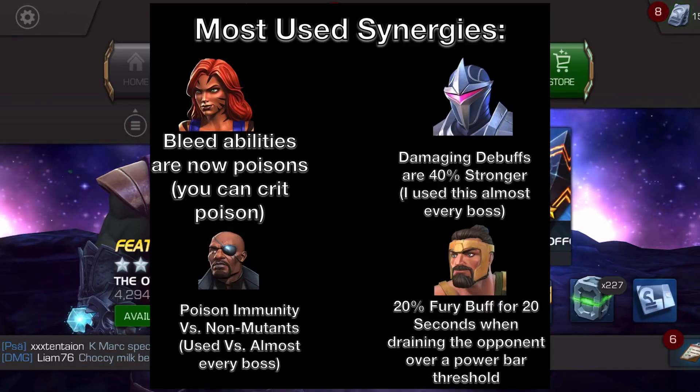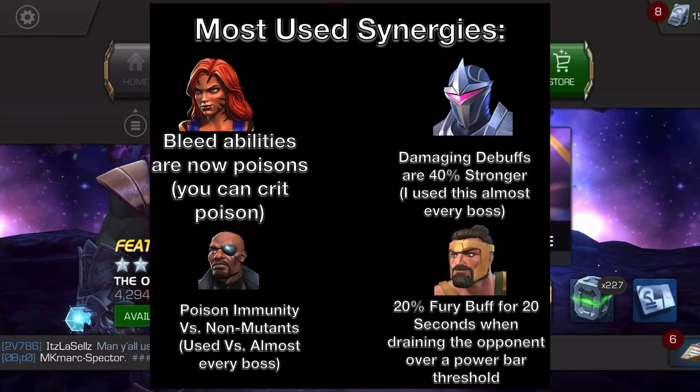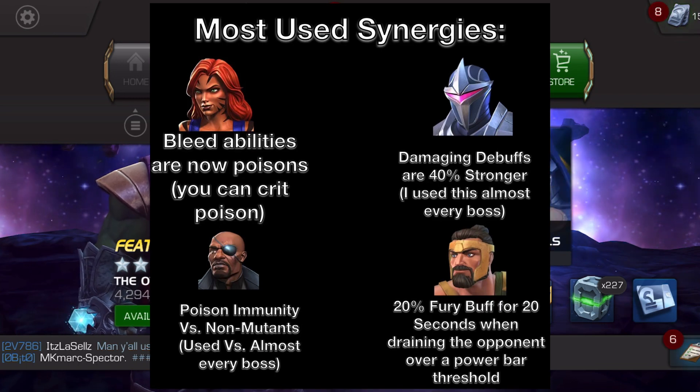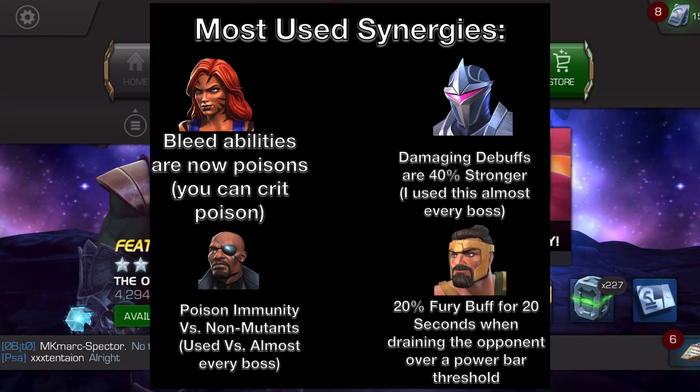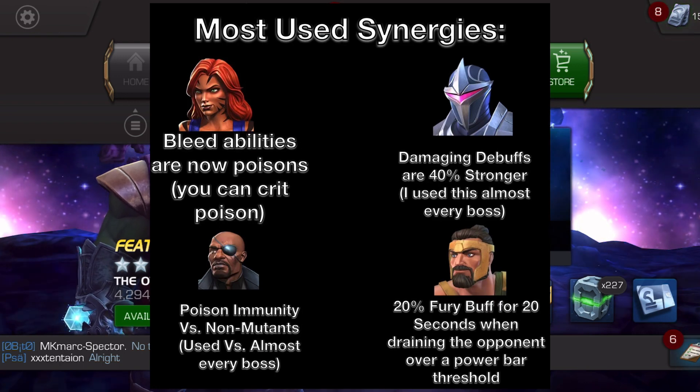First, I thought I would go over what each synergy does specifically. The Nick Fury synergy makes Hawkeye immune to poison against non-mutants. And this includes the recoil mastery poison — just any poison he is immune to. I use this a ton because I was running the recoil masteries for all of the bosses except for one. Really useful synergy, but not needed except for very few fights that I will specify.